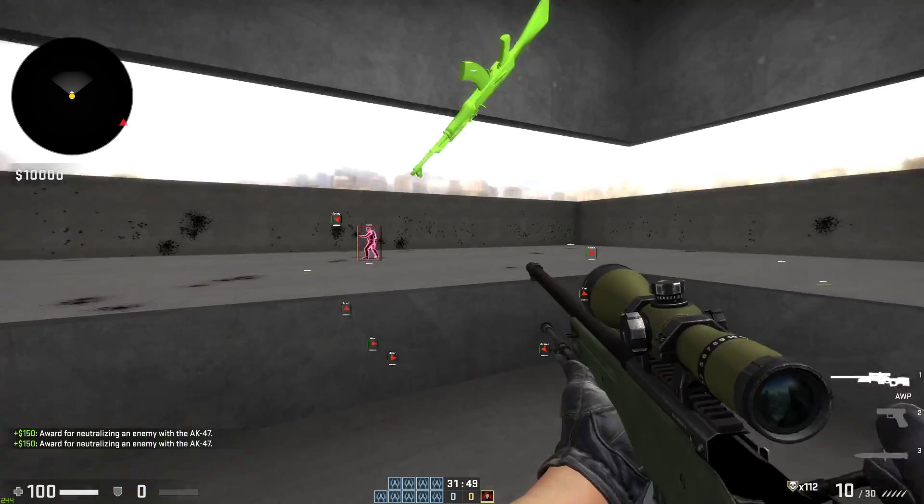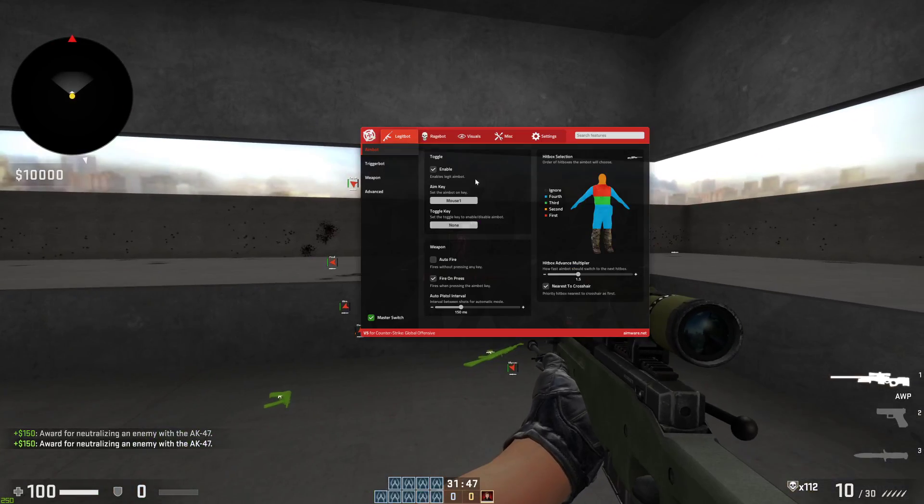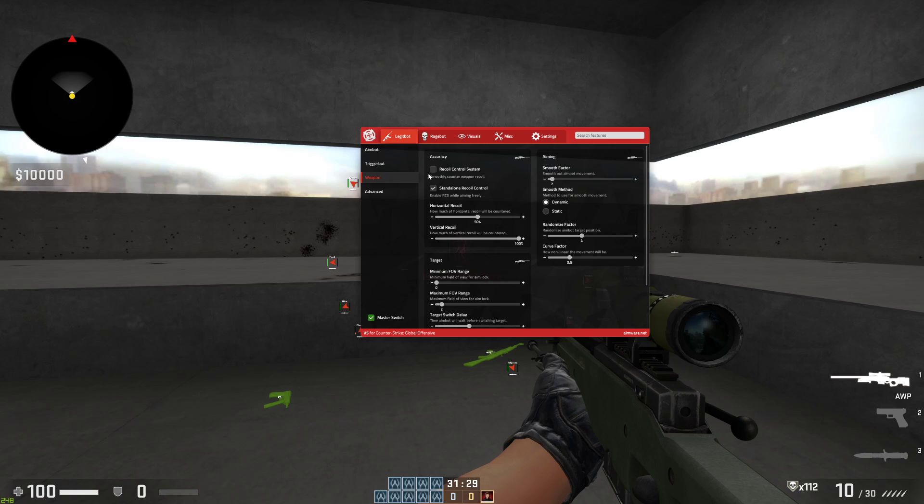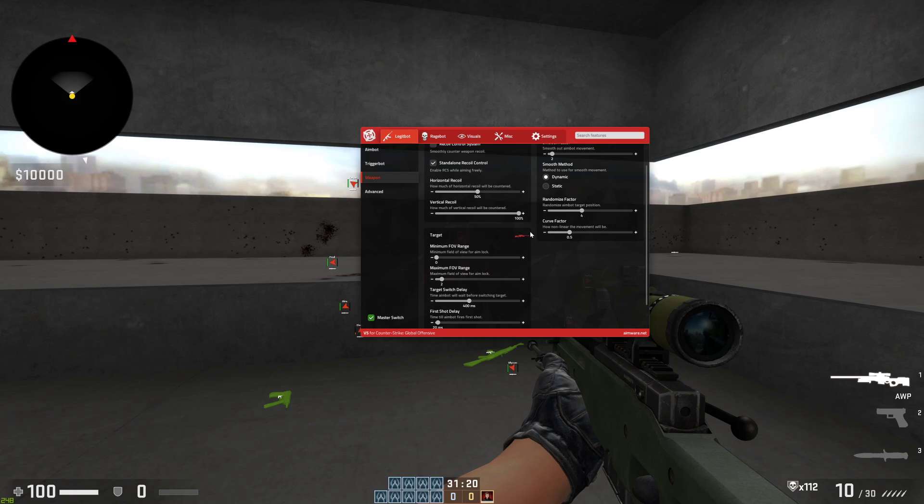Next, I'm going to show you how to configure snipers. The default sniper settings will have head as number one, but you want a gun like the AWP to be on chest. Even the scout — you want that set to chest as your first priority and head as your second. Because with an AWP, a chest shot is going to be a one-shot kill. You don't need to worry about recoil with snipers. Smooth factor you can leave at two — it looks pretty legit, and that's default.